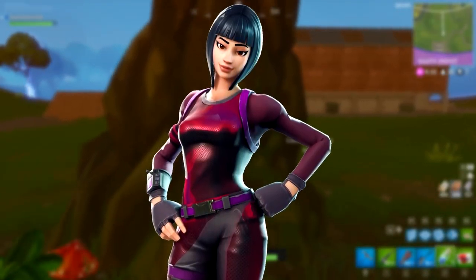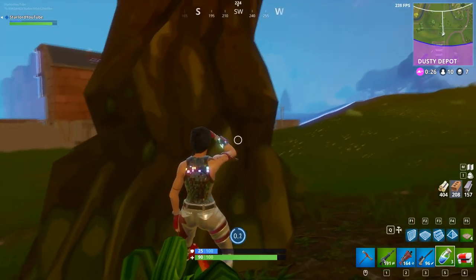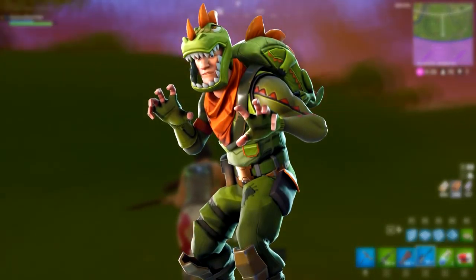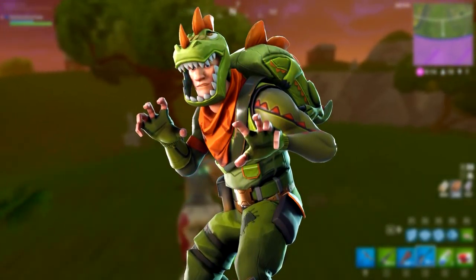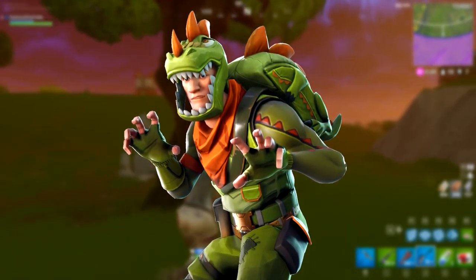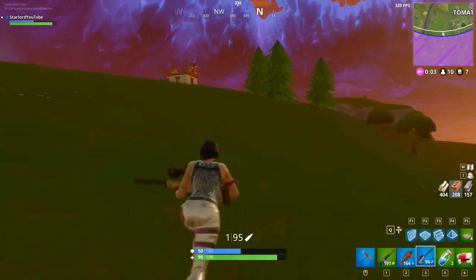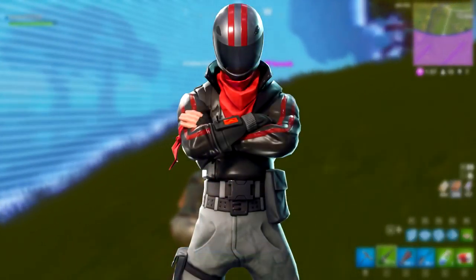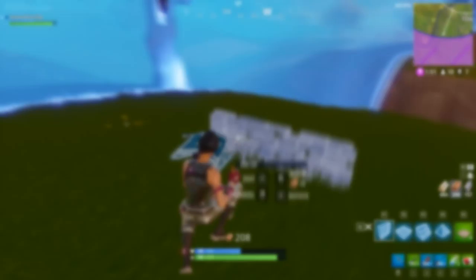They do look kind of cool — I know for a fact a lot of people will most likely buy them. This is definitely my favorite outfit: it is the Rex outfit, and you obviously get the Scaly back bling free with it. That looks insane — really a big fan. I actually said they should add a dinosaur back bling and dinosaur outfit a couple of weeks ago, so very cool. Definitely cannot wait to get my hands on that — I love it so much. Last but not least, we have the Burnout outfit, which is going to be an epic one. As you can see, it looks like he's a motorcycle guy — he looks pretty cool, looks badass. They are some seriously awesome new character skins coming to the game.